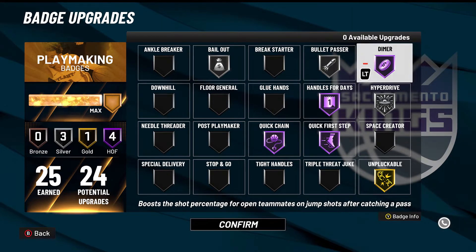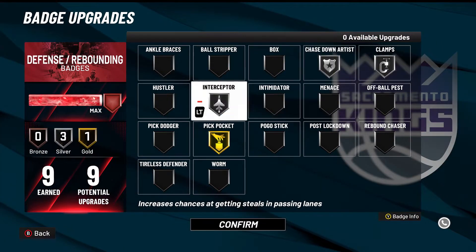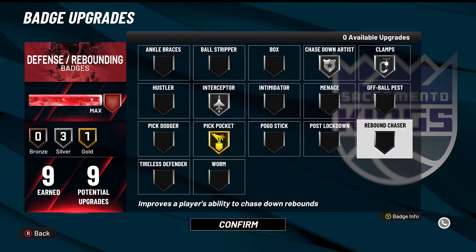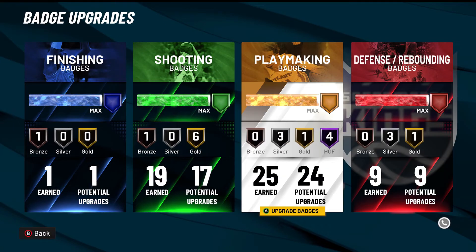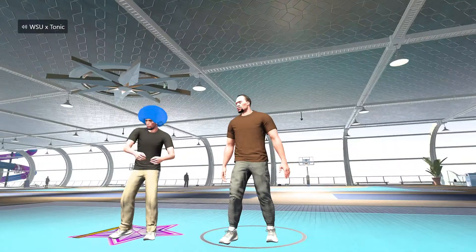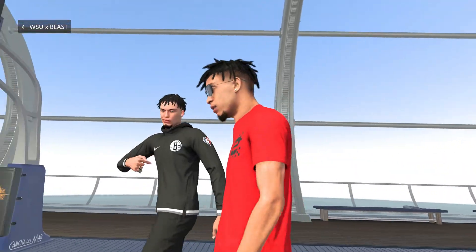I usually run dimer for my teammates and then unpluckable bullet passer — of course badges like that you're gonna want to have. Same thing with bailout. Now with the defensive badges, I've maxed out everything in my defensive category. They gave me nine defensive badges and I do think it was worth it. I could have had higher shooting but even at 99 I got an 85 three-pointer and 84 mid-range — it's consistent, I can hit with that all day.